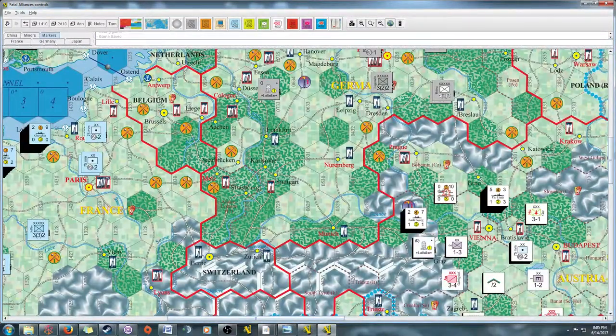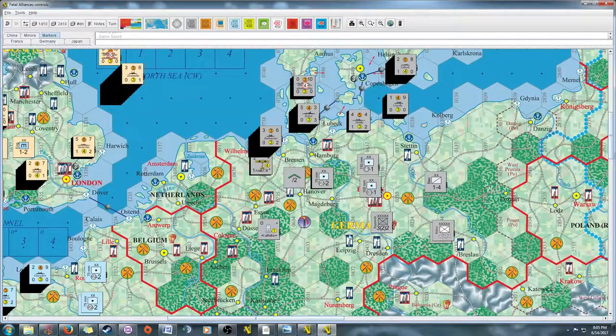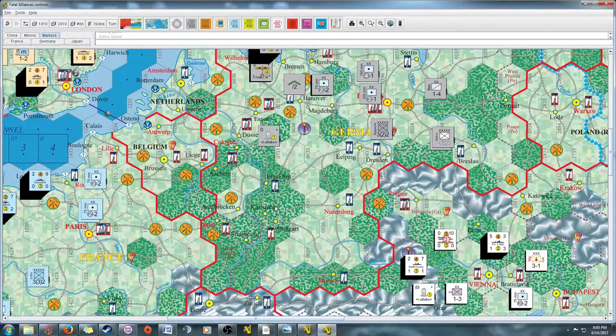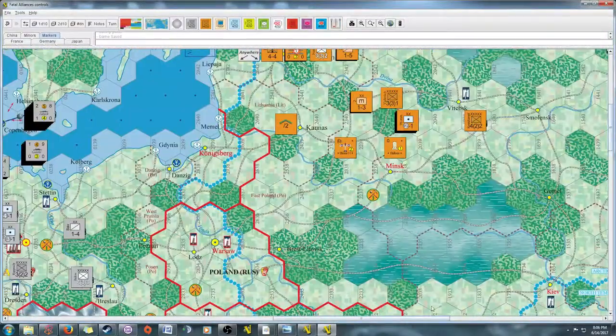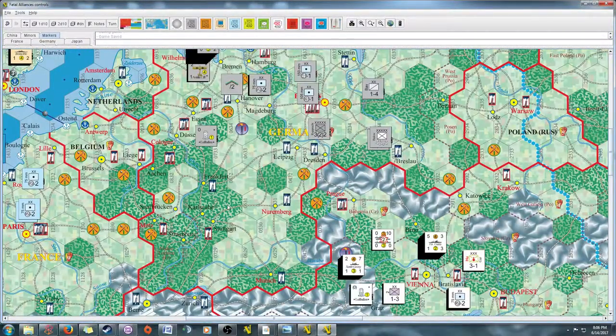I'd also like to do late-game examples — what does an allied front look like with armor versus anti-tank counters and gas units? What does an air battle look like without fighters versus once fighters enter? All that kind of stuff. Thanks for watching — if you like the videos, hit like, subscribe if you want, and I'll catch you on the BoardGameGeek forums. Have a good one, stay safe, enjoy!